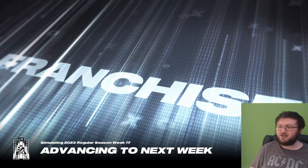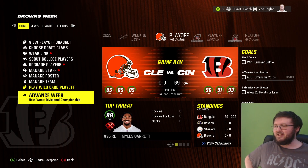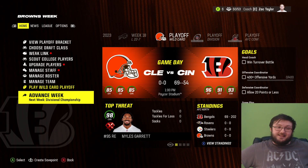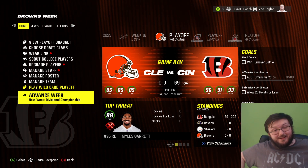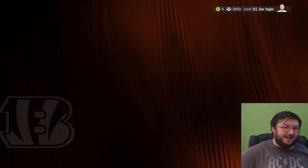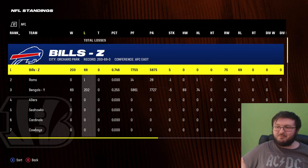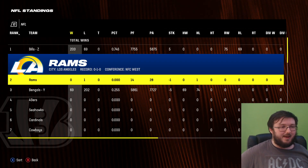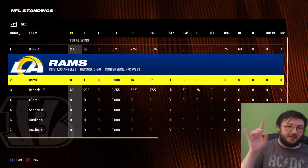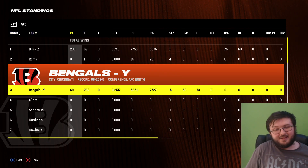64 times we won at one point. In the end, we won 69 times — nice — and lost 202 times. We still won 69 times; in our defense, it definitely isn't where we want to be. I messed up in one of those games — there was a Rams game. They beat the Rams, so they got an extra win, making them 203. That's why they're above us. But anyway, 69 times we won.